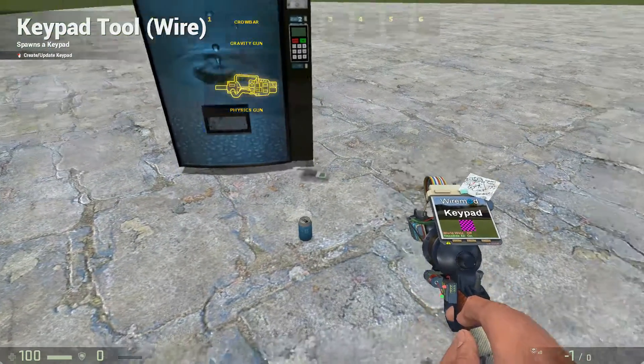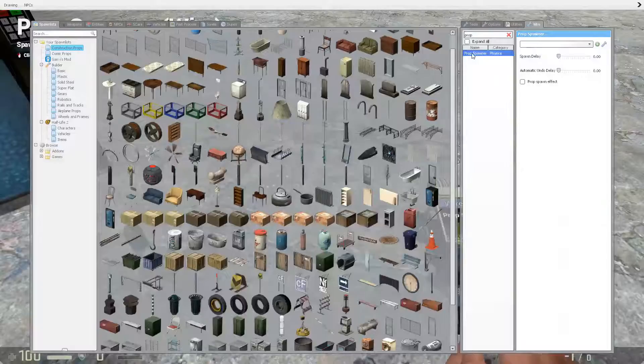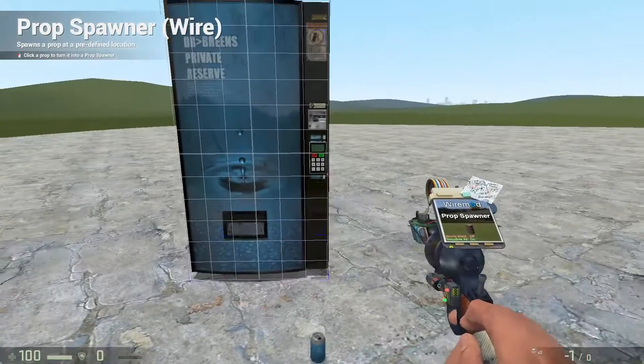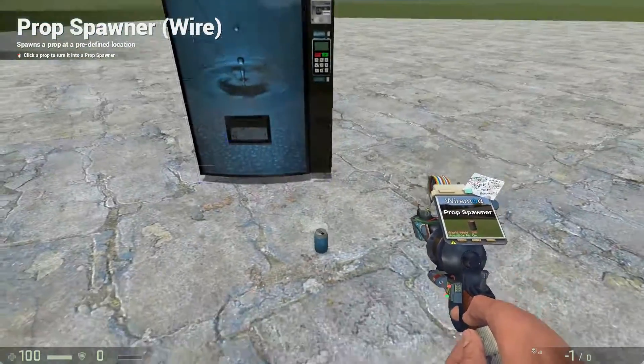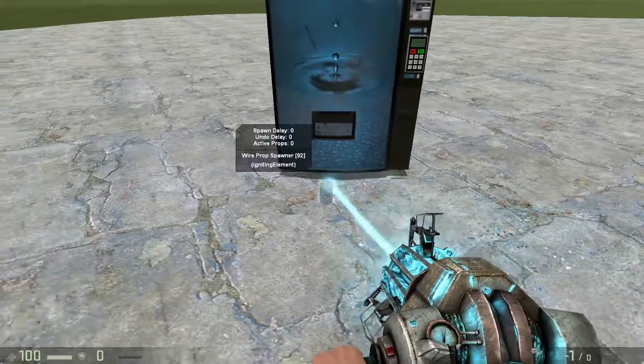Now if you want to use Wire Mod, grab yourself a thing called a Prop Spawner. What this does is allow you to spawn things on the click of a button or keypad. Just click it and grab your physics gun to pick it up.